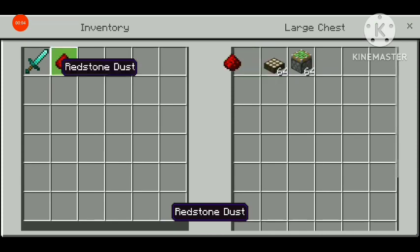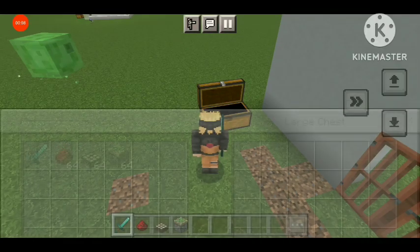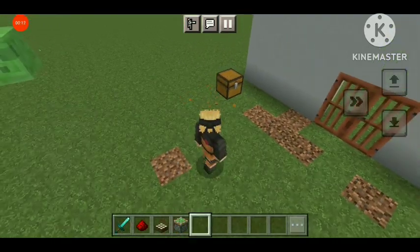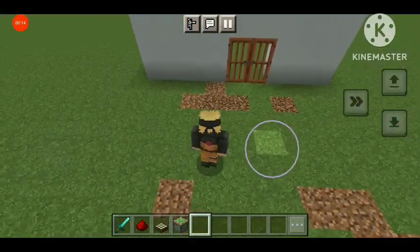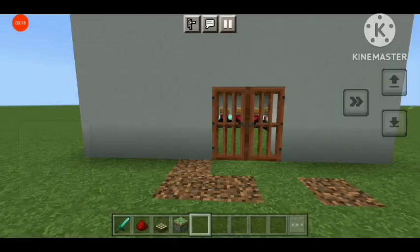We have all the things in the chest. We are going to use a redstone, a daylight sensor, and a sticky piston system. Let's start — this is a fully automatic security system that works at night.